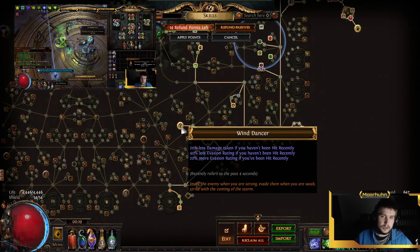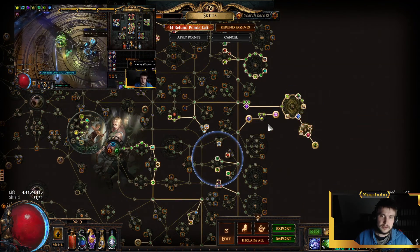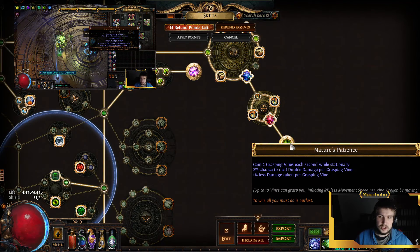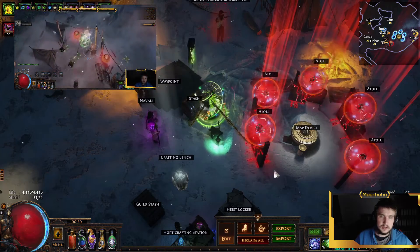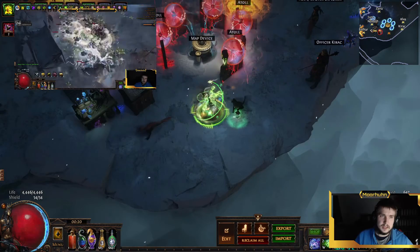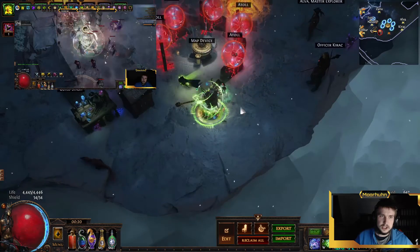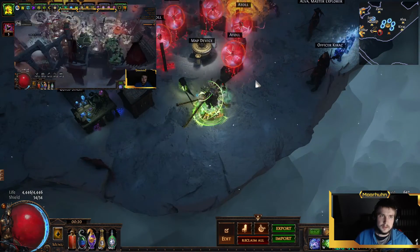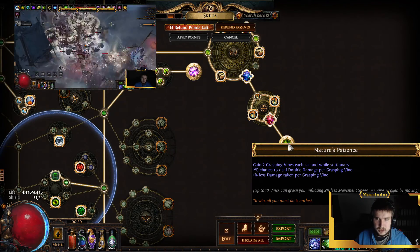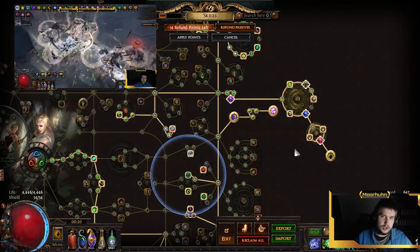For our Keystones we go for Wind Dancer, Point Blank when we don't use Far Shot, Acrobatics, and Nature's Patience. Nature's Patience gives us Grasping Vines that slow our movement speed and decay when we are moving, but when we are stationary or use Whirling Blades they stay and grant us 20% chance to deal double damage and 10% less damage taken. This is very significant for boss fights.